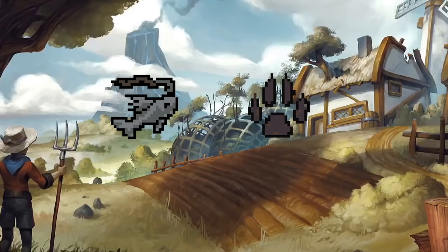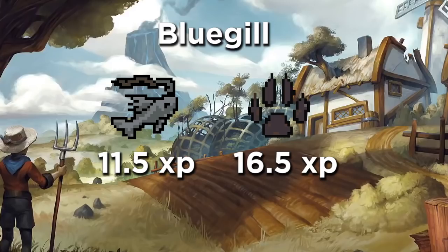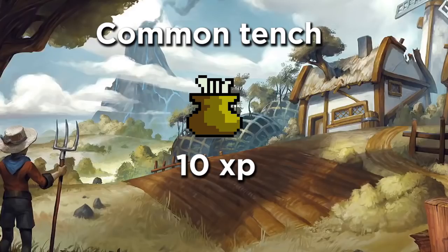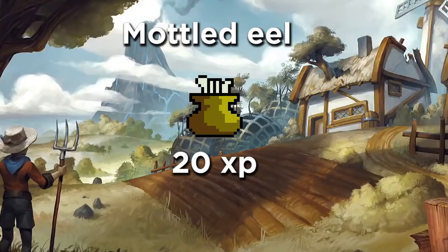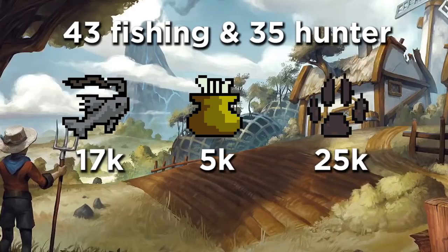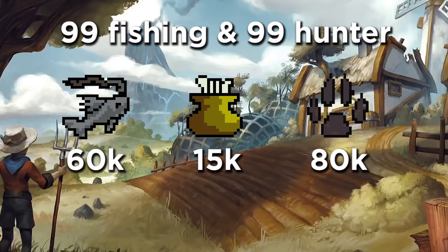The XP rates for these fish are: Blue Jill gives 11.5 fishing XP and 16.5 hunter XP. You can also gain cooking experience, which is 3.5 XP per fish you cut. Common Tench is 10 XP, Model Eel is 20 XP, and Greater Siren is 25 XP. The fishing rates per hour are 17k fishing XP, 5k cooking, and 25k hunter at level 43 fishing and 35 hunter. At 99 fishing and 99 hunter the XP rates are 60k fishing, 15k cooking, and 80k hunter.